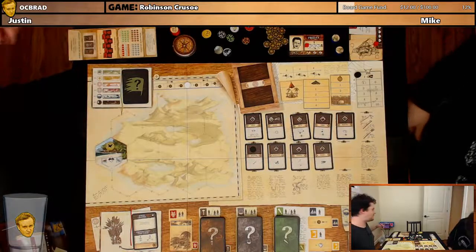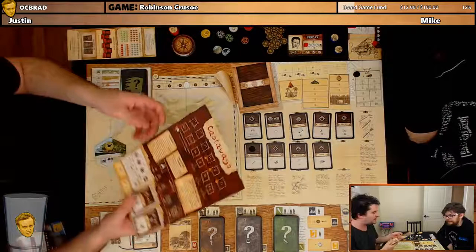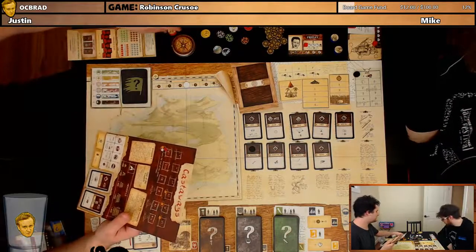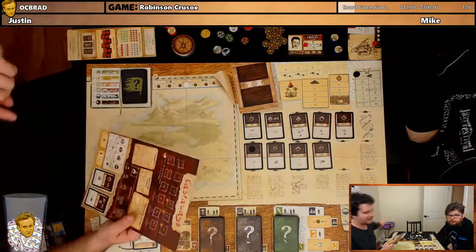Welcome to Robinson Crusoe Adventures on the Cursed Island, or whatever the full name of this game is. Mike and Justin are doing Scenario 1: Castaways. I am John — sorry, Jesus the Carpenter. Why Jesus? Well, because Jesus was a carpenter. But our cupcakes — it's someone's 29th birthday. Happy birthday, Spam! Good way to start the video and life in general.